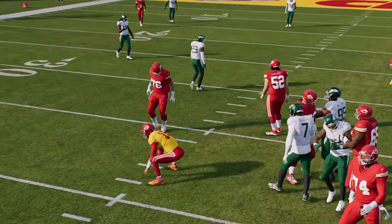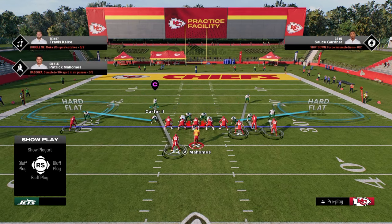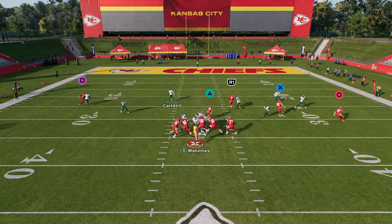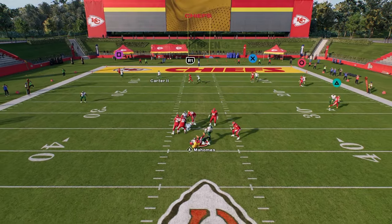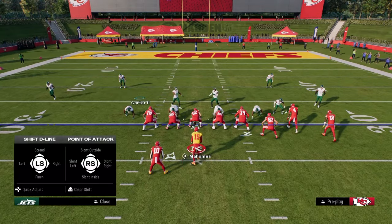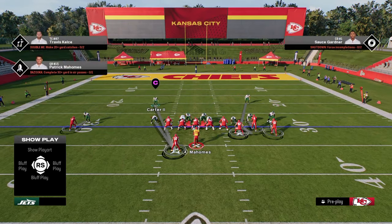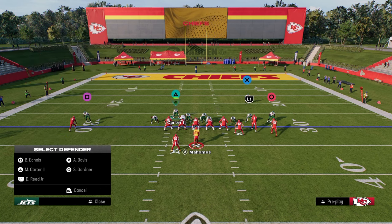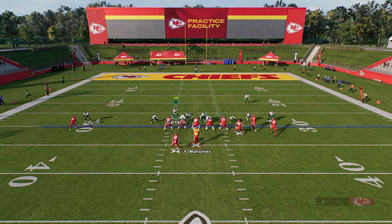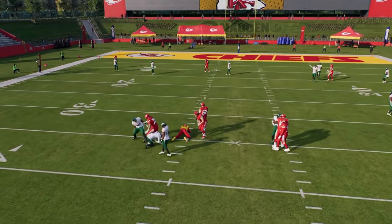If you guys want to check out my entire New York Jets defensive e-book, we're doing an e-book over the whole playbook because there's so much good stuff out of the Jets playbook this year. Make sure that you join the school community at school.com slash Cody Bauer — the link is in the description down below to sign up. By being a member, you're going to get access to all of our offensive and defensive e-books for both Madden and College Football 25. So if you want to get access to all that stuff and get better at the game, the link is in the description below.